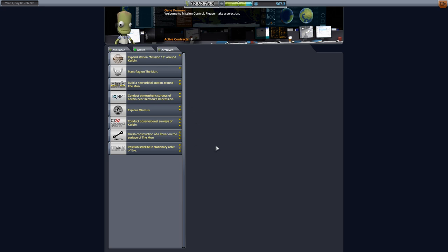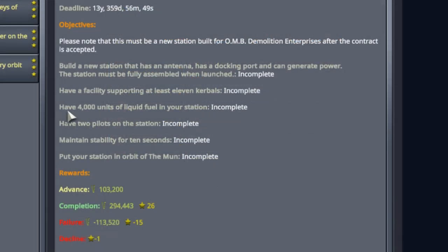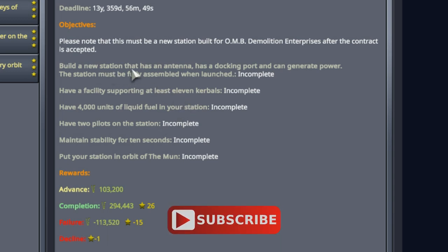We'll start off by taking a quick look at the contract Build a New Orbital Station Around the Moon, because we want to make sure we are aware of our expectations. We have an expectation to have 4000 units of liquid fuel in our station — that's what we did last episode, and that's the hardest part. All we have to do now is put on the rest of the station: it has to have an antenna, docking port, and generate power.